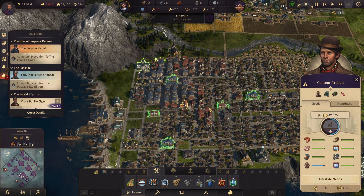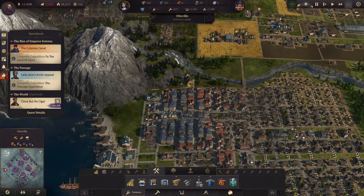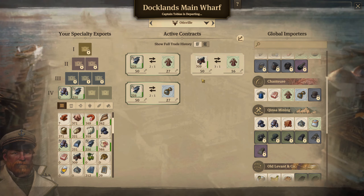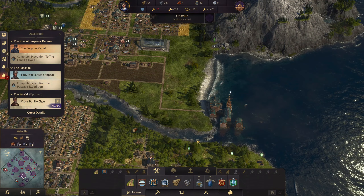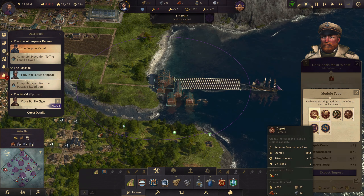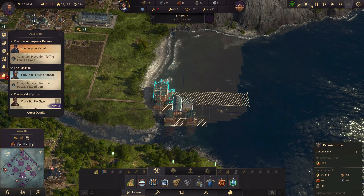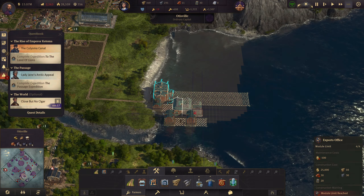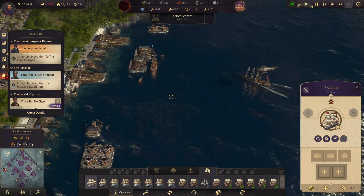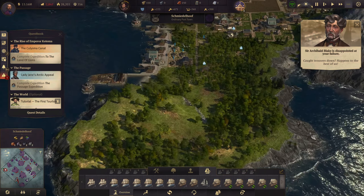We need a couple more peasants. Everything else we'll get in due time - that was a lot of good stuff we got right there. We just need coffee. I can't do coffee because I don't have a thousand fur coats anymore - ironic. Now that we have a max increase in storage, which is really important, we need to get more trades going. Docklands is the bomb - it really is.